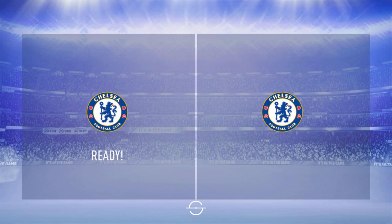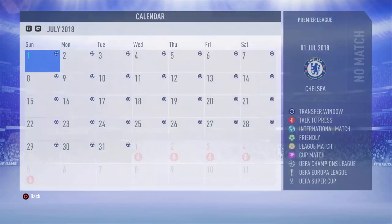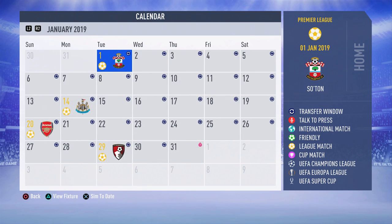So how this works: we picked Chelsea just because why not, and we go over to the season. What I like to do in these videos is sim everything all the way through to January 1st. We'll check the stats of the players, the league table, what cups we're still in or got knocked out of, and then do the same thing for the rest of the season to the last day. If it comes down to the last game we'll play it; if not we'll sim it, and keep going until we either get sacked or win the Premier League with this squad.